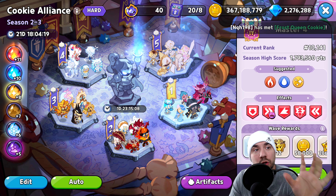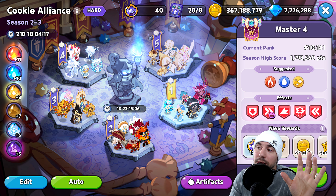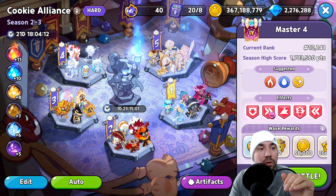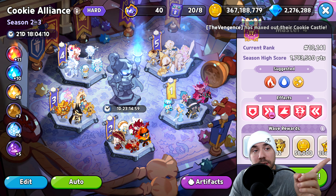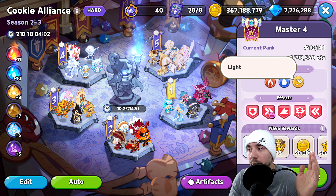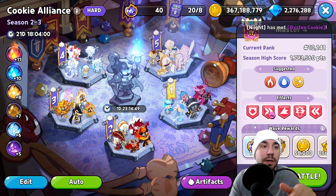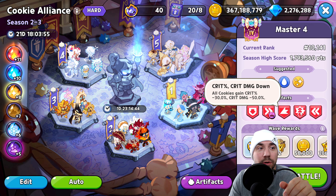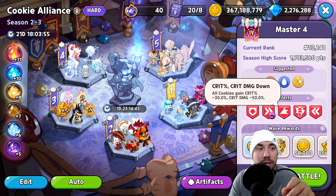A key piece of content to be aware of here is how to get by this hard level mode, because we have the suggested fire, water, and light. Make sure you're investing in those three first in terms of your teams — that's going to be crucial to get by this one. Additional effects include defense down, enemies' attack speed up, crit damage down, periodic damage down, and attack speed down — a lot of things working against us.